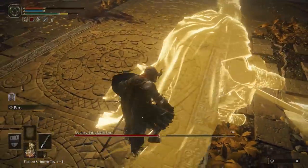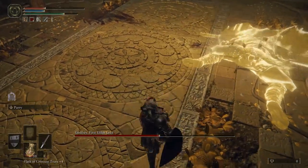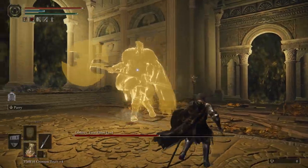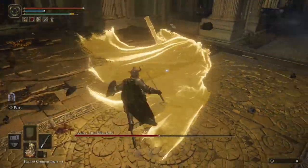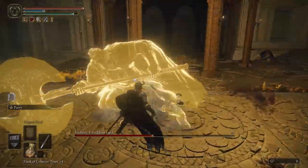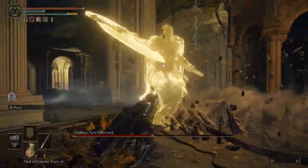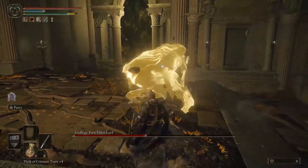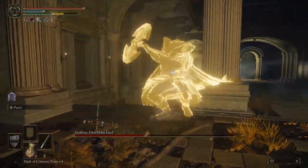Staying in his face and getting multiple stance breaks is kind of the way to beat this guy easily. If you get back-to-back stance breaks, you're going to get mondo damage. I was able to do it one time and I was recording, but unfortunately the disc I was using to record ran out of space, so it just ended up overriding — which was a super big bummer, but you're just going to have to believe me. Stay in his face, get multiple stance breaks, and you'll win.